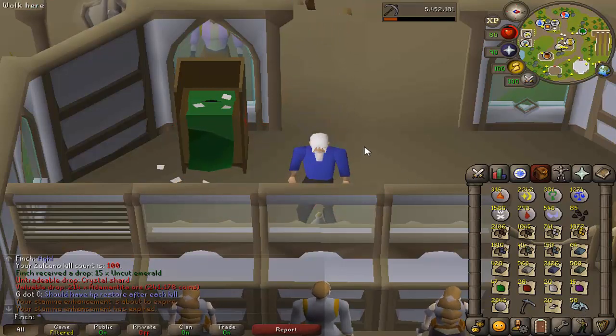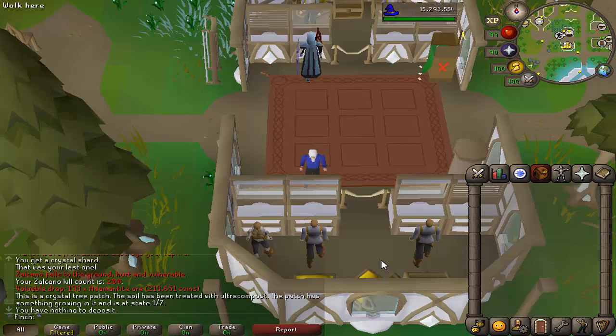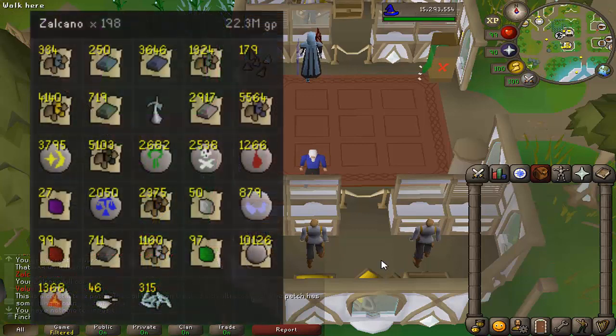I just hit 200 KC at Zalcano. My RuneLite tracker is missing two kills for some reason, but it was nothing too special so that doesn't really matter. I got a few more MVP rewards in this 100 kills compared to the first 100. I was manipulating a little bit — mostly just doing a 1.5 tick on the first hit on the boss and then regularly attacking after that.